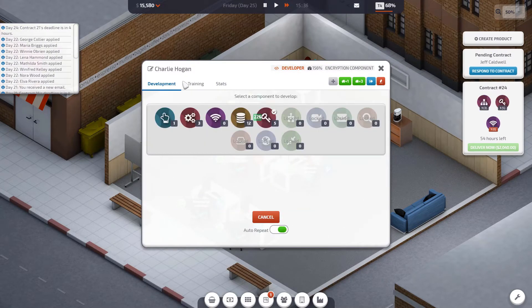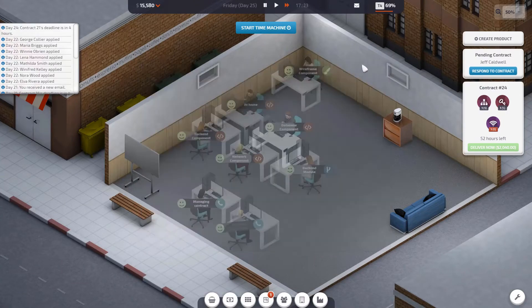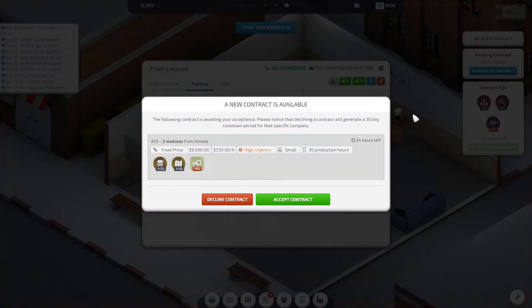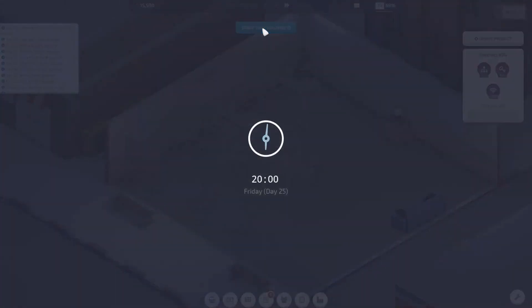Charlie Hogan needs to go on holiday very soon — he's pretty depressed. There's a graphics component contract for an interface module but I'm declining it because we're going to skip time and I don't want to accept a contract while skipping time because then we can't do anything.